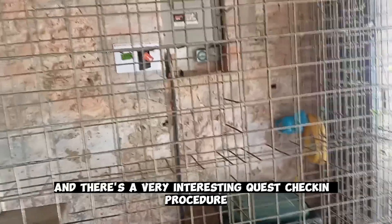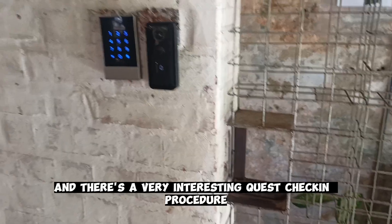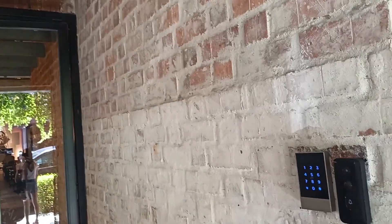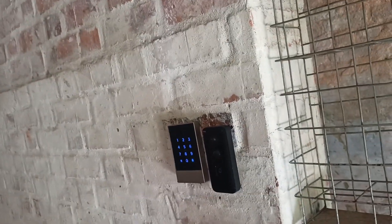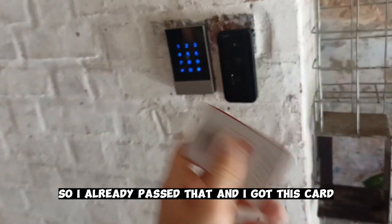We go to the second floor and there is a very interesting quest check-in procedure which I have already passed. You're given a password, then you write a code, type in a code, and then you get a card. I've already passed that and got this card.